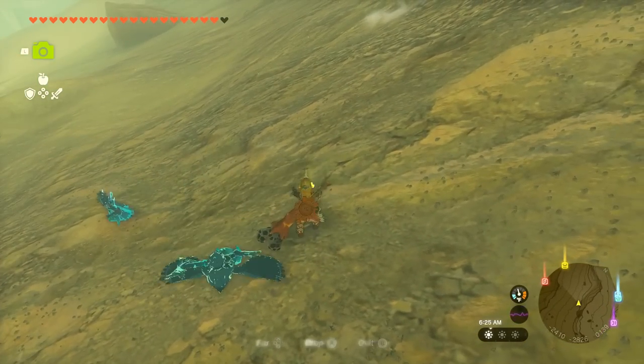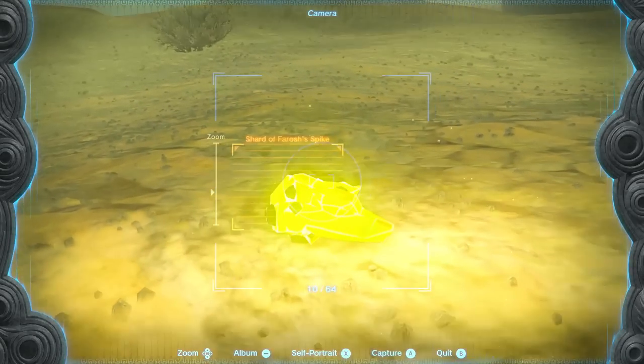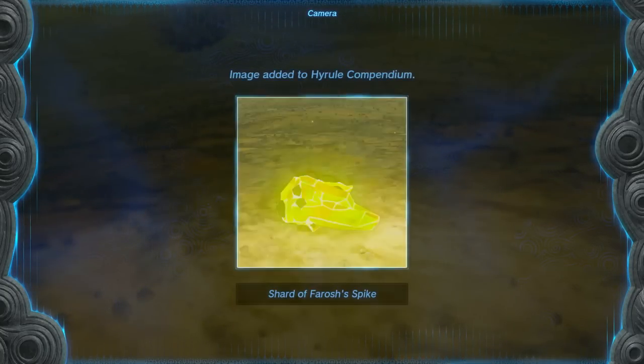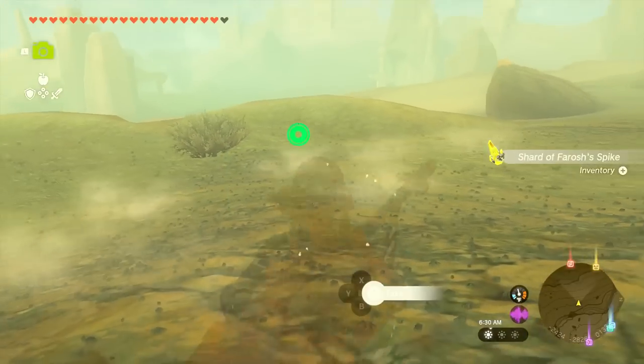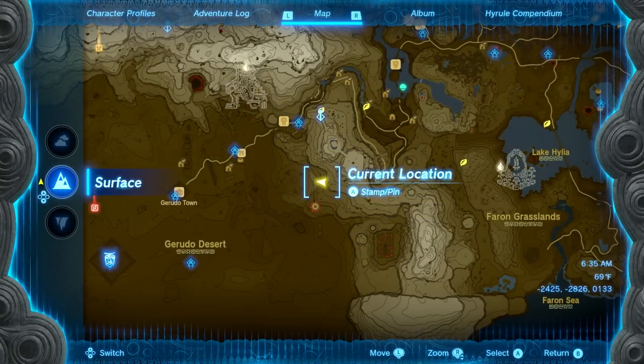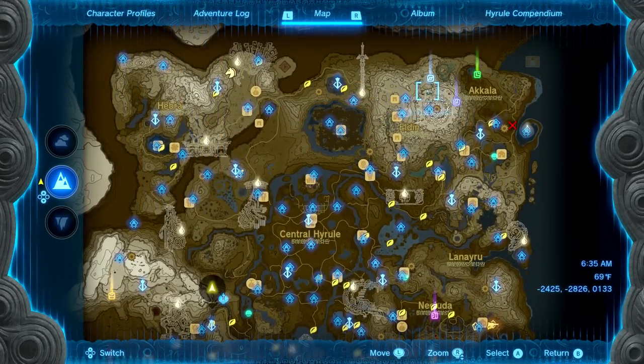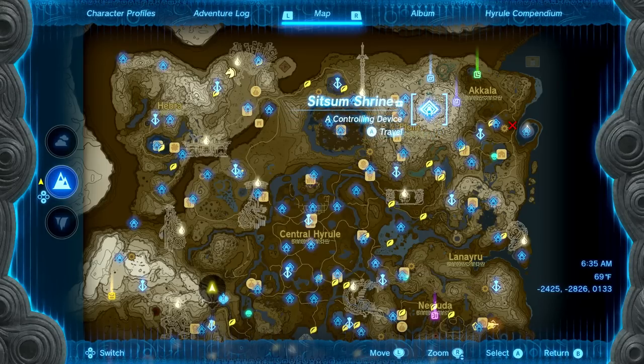Let me drop one of these and just make sure I can get the picture of it. Shard of Farosh's Spike right there — very cool. I'm glad I got that picture. I think that means we're going to tackle one more dragon before the Light Dragon, which will be Dinraal way up in the northeast. So let's take a look for that one — it's got to be around somewhere.